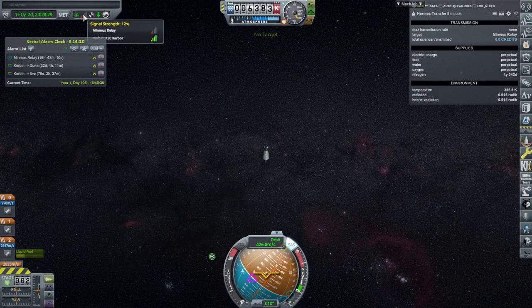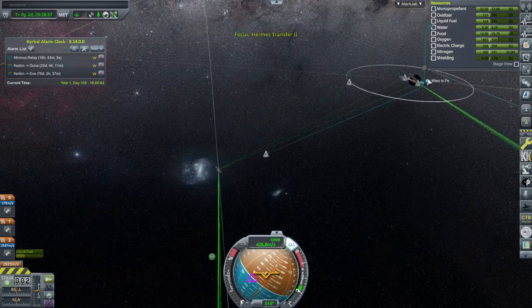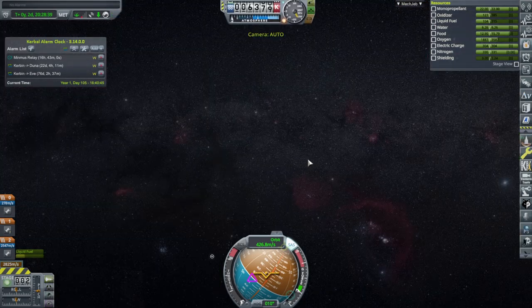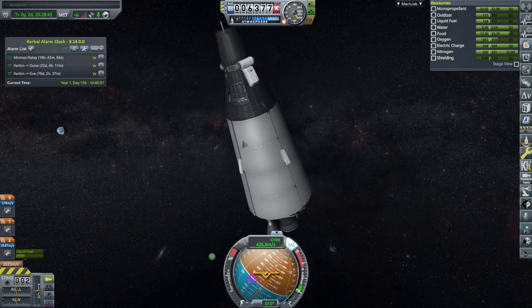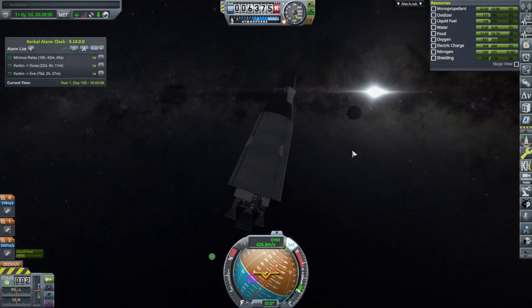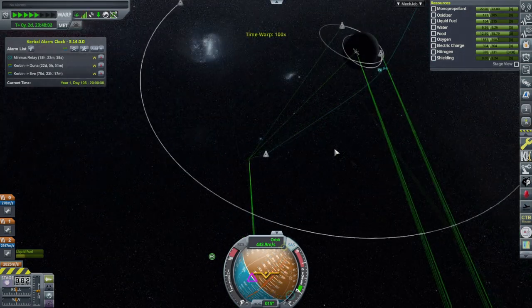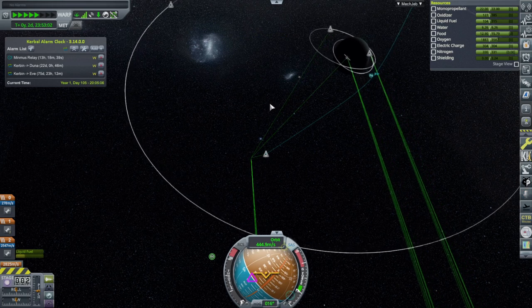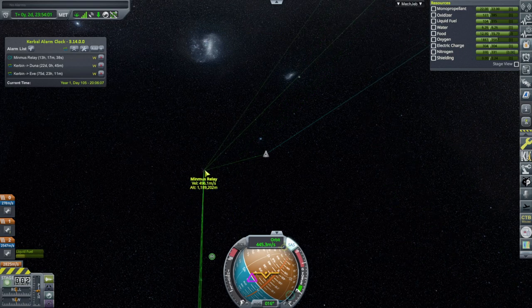We have picked up the Minmus Relay at 12% signal strength. We're in business. We didn't really have to come as close as all that — not 13 kilometers or anything. We are in better shape than that. Kerbin is far away, and that might be Minmus over there. Since we have gotten the signal early, I think I'll have the Minmus Relay step aside and capture quicker.